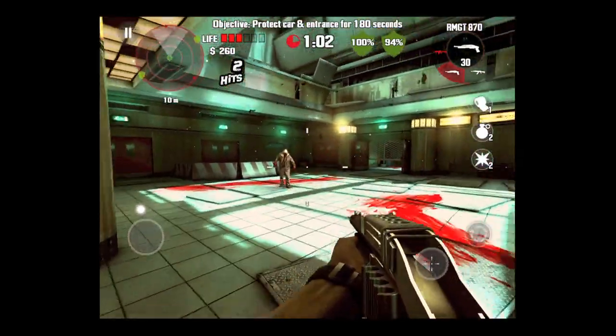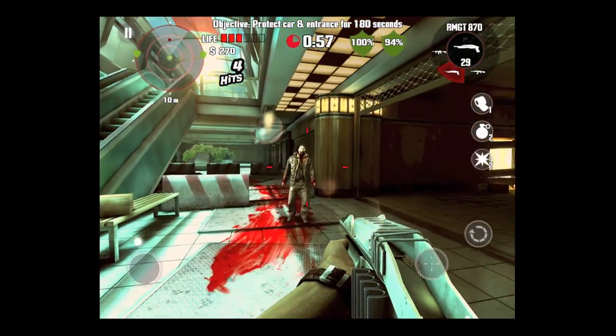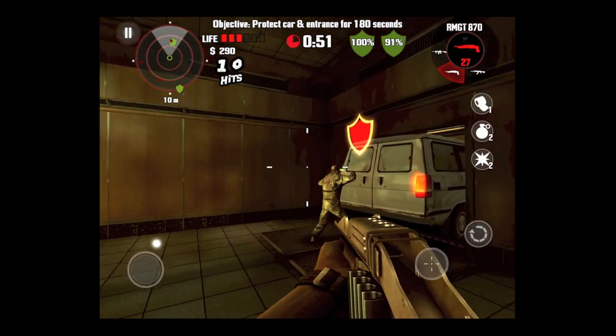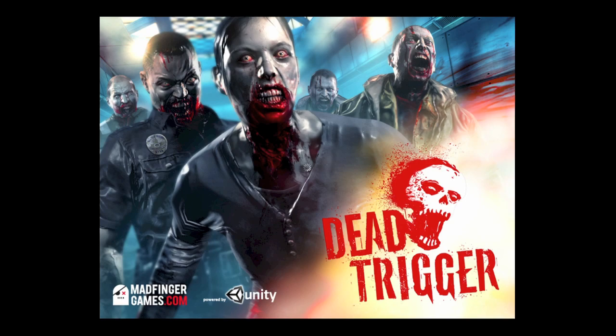My favorite weapon currently is this upgraded Remington. I like to get up close and personal and blow them up. This is a protect phase — you have to protect the entrance and the van. If either one of those are compromised, your game's over. It's a great job by Madfinger in this 99-cent first-person shooter game. Until next time, Crazy Mike from Crazy Mike's Apps saying see ya.